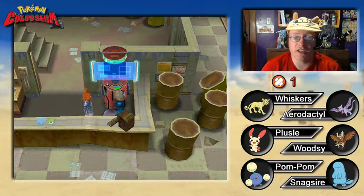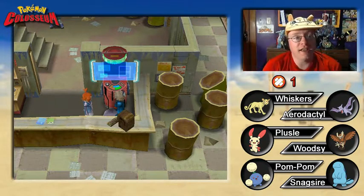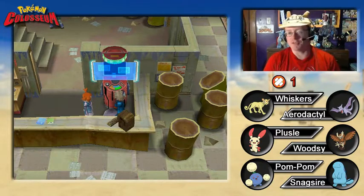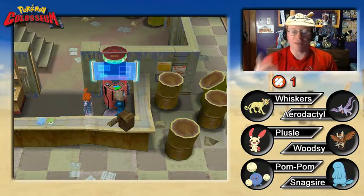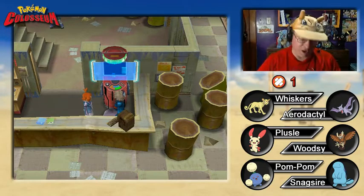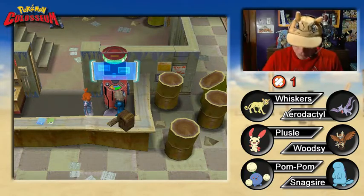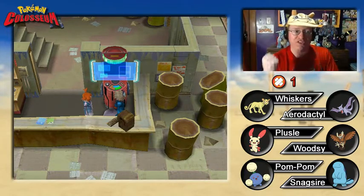We just finished up — what did we do last time? We went to Agate Village. The first thing we did was make use of the Time Flute. We used the Time Flute to summon Celebi. Entei is fully purified, just waiting in the PC for a possible spot to open up on the team — which, admittedly, I don't want to happen. I don't want to lose any of the Pokemon we have, because they've been with us for so long.